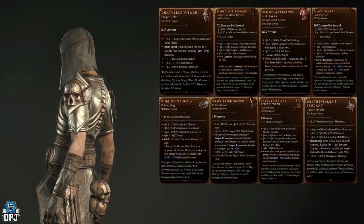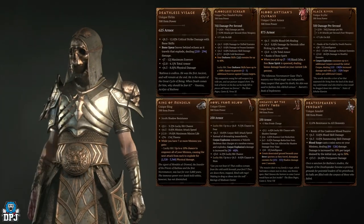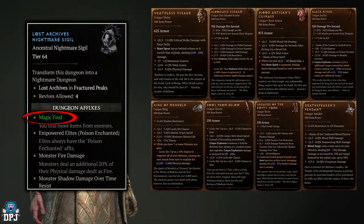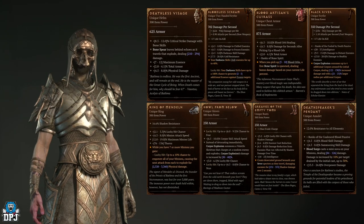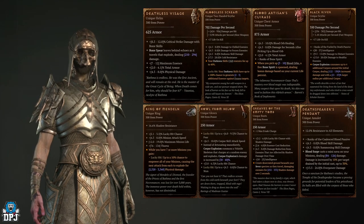When it comes to farming specific dungeons to try and get specific uniques to drop, any dungeon is fine theoretically, but if you can roll a nightmare dungeon with the magic find modifier on, this is much better as it gives you increased drop chances of loot. Also, if you're looking for specific uniques for your class which isn't a Necromancer, all videos will be linked down below.